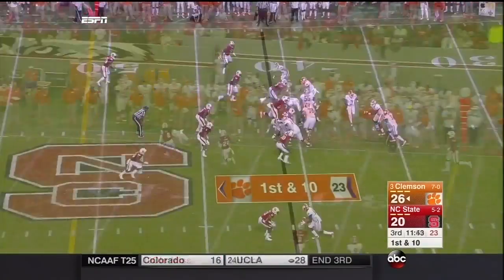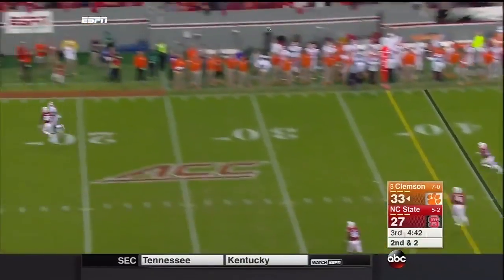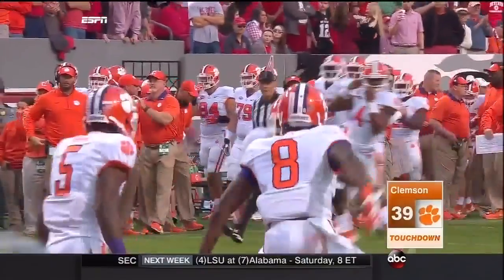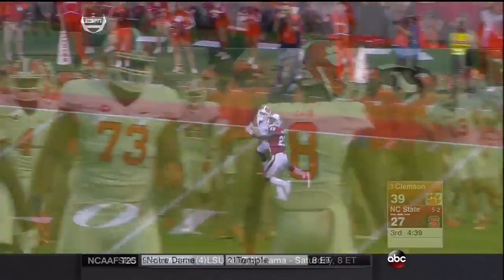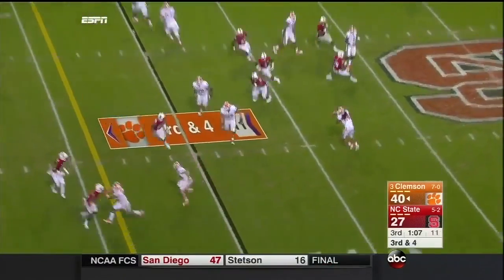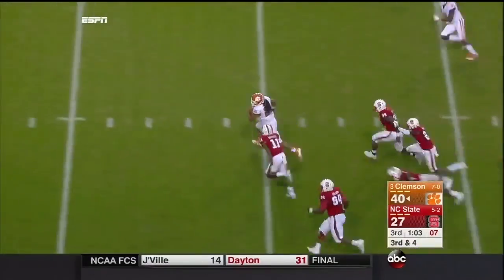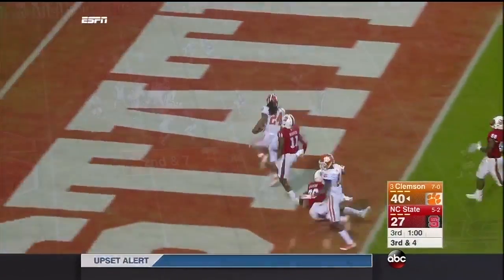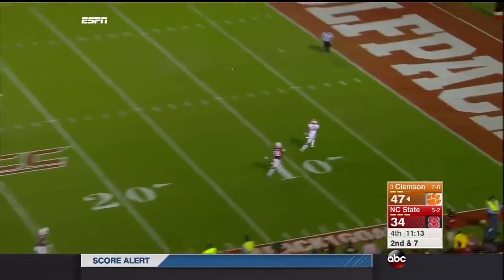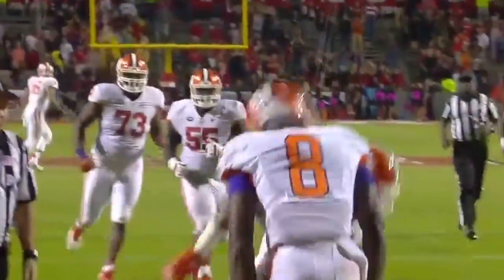Watson on the run, wants it all on this one — and he's got it all. A perfect throw to Deion Kane. Can't throw it any better. Third down, Watson flips it out to Brooks in the flat. Brooks makes the cut. Touchdown. Fake to Gallman, Watson flips it for the end zone. Another Clemson touchdown. Ray Ray McLeod.